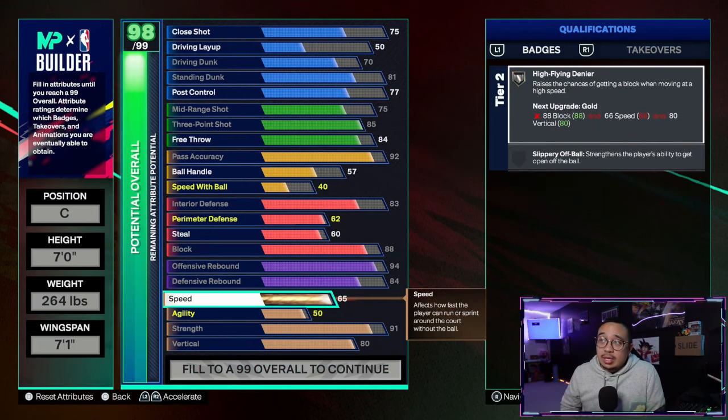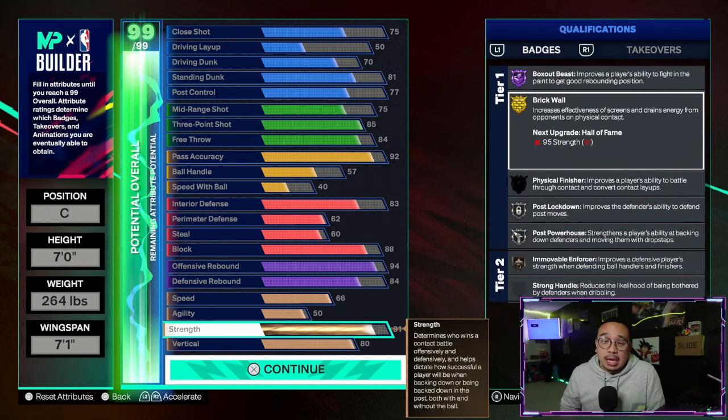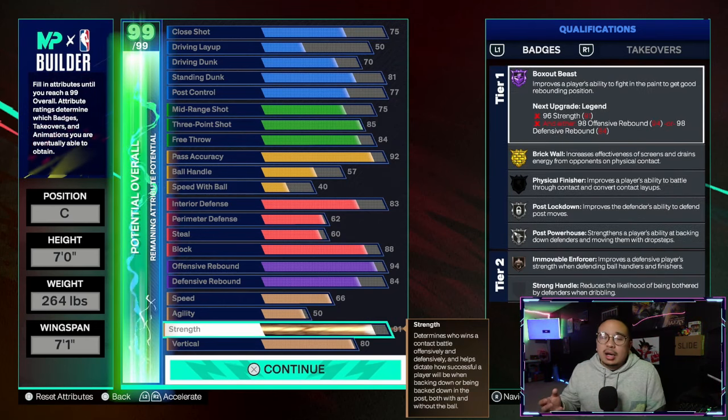For your physicals: 66 speed to give you gold high flying denier, 50 agility, 91 strength, and 80 vertical. This is where you're going to put your other five cap breakers — go to 96 strength to get you legend box out beast and hall of fame brick wall.